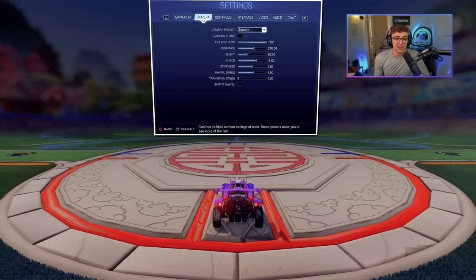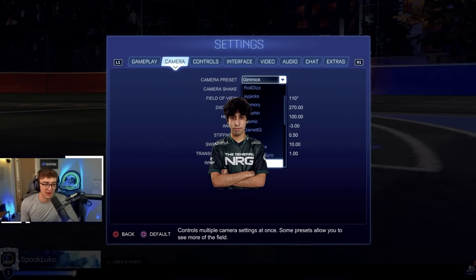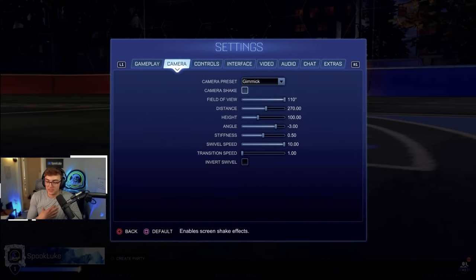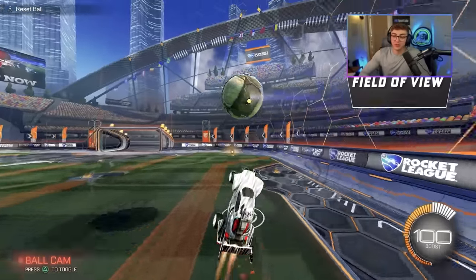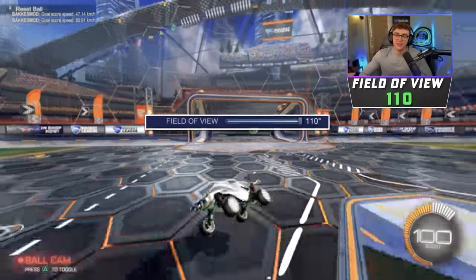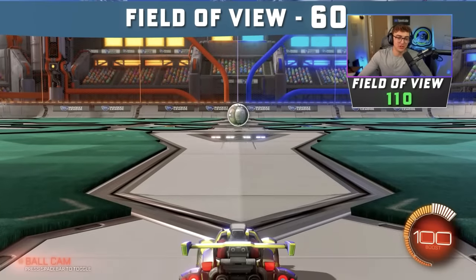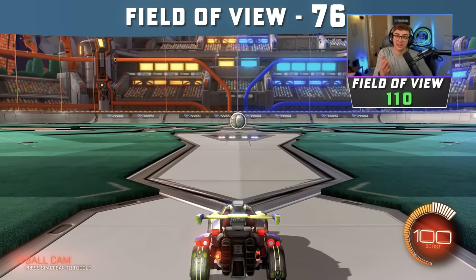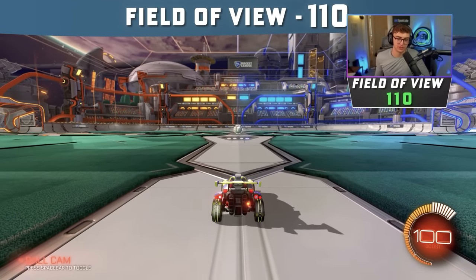Personally, I recommend you just use stock settings, but if you want to experiment with Justin's or whoever's, you can use the camera preset tab. Camera shake — just turn this off. Field of view is basically cracked. You should use 110. Some pros are starting to popularize 108 or 109. Field of view controls how much of the screen you can see — how wide your view is. Just max it out. It's the best way to go.